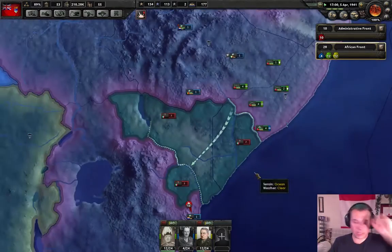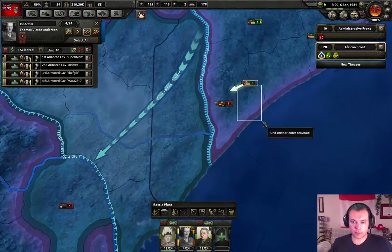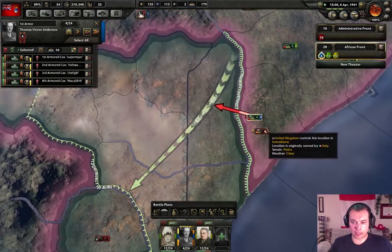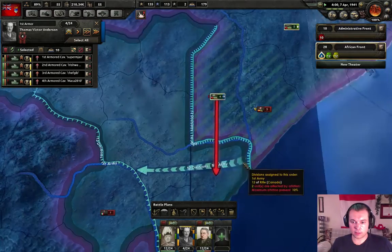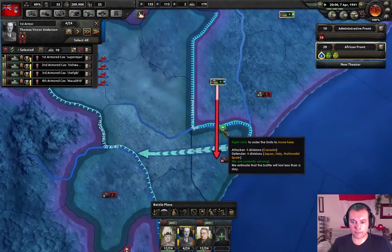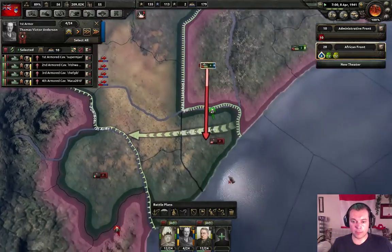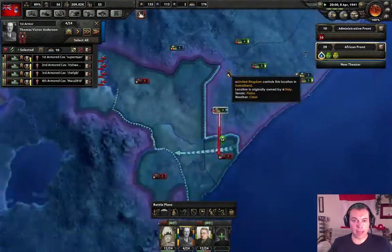I need more tanks, I need so many more tanks. Might be able to overrun these guys, that'd be good. They started coming — we guessed wrong. If they were going there, we would have overrun them and captured all of them, they wouldn't have been able to fight back.